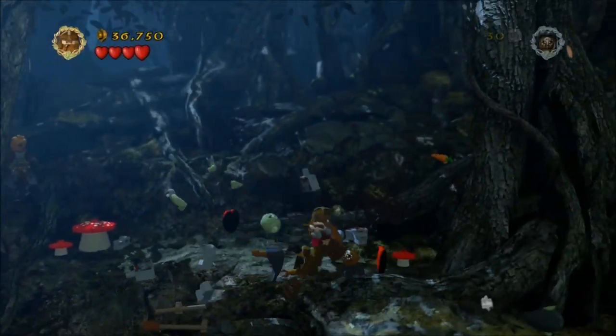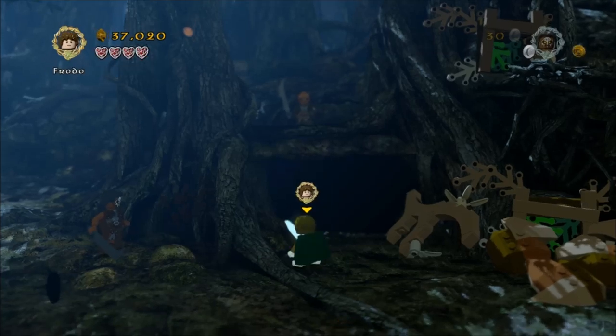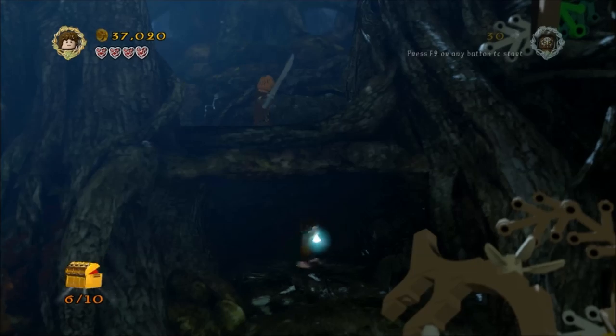Continue up here, build this, and carry on with the level normally. Then you will get to this little area which requires a file. Turn into Frodo and go in, and you'll snag minikit number six.